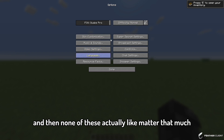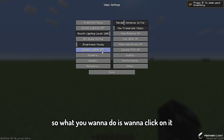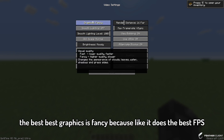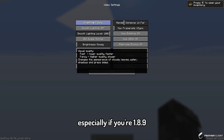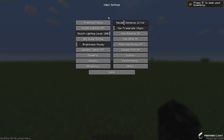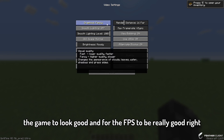None of these settings matter that much — the only thing that matters is the video settings. Click on it and you'll be here. The best graphics setting is Fancy, because it gives the best FPS, especially if you're on 1.8.9. Fancy is one of the best for the game to look good and for FPS to be really good.